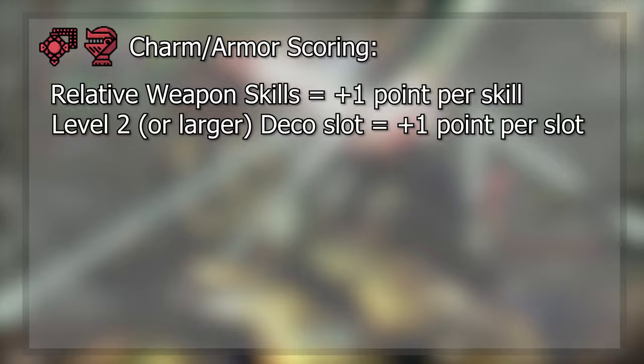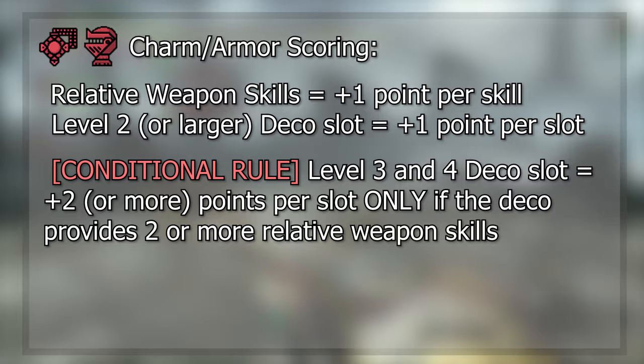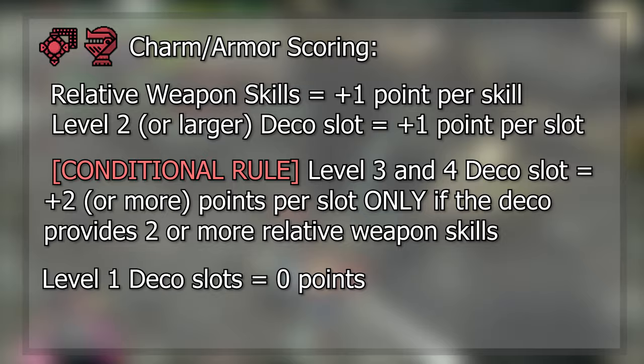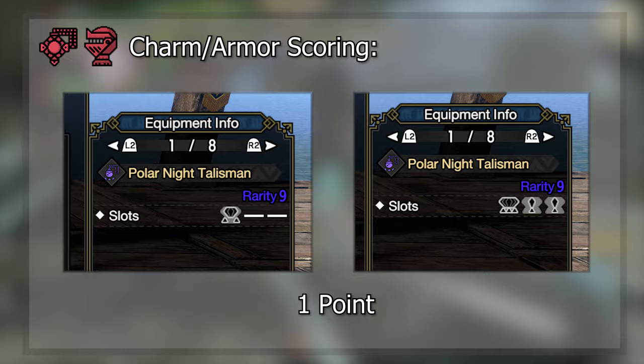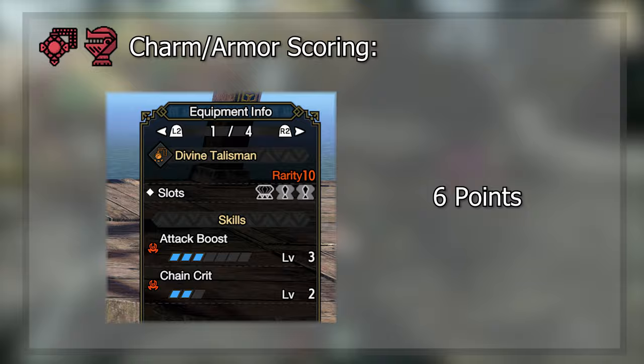Next, if a charm includes a level 2 or above deco slot, it'll be given 1 point. Now this is where it can get a little messy, because level 3 and 4 deco slots can count as 2 or more points, but only if the level 3 or 4 deco used provides 2 or more relative skills. This scoring then becomes weapon and deco dependent. As for level 1 slots, we don't count any of them as a point even though mandatory skills like Horn Maestro, and in the case of elemental horns, elemental attack up decos can be used in these spaces. A charm with a 3-1-1 slot and a charm with a 2 slot will be scored equally at 1 point. A maximum point charm would be something with 5 relative weapon skills and a minimum level 2 slot, valued at a total of 6 points.